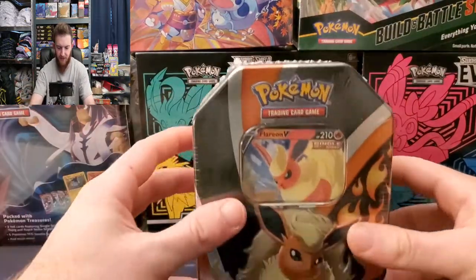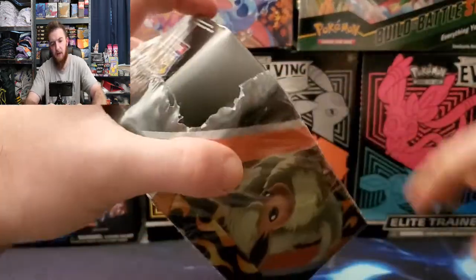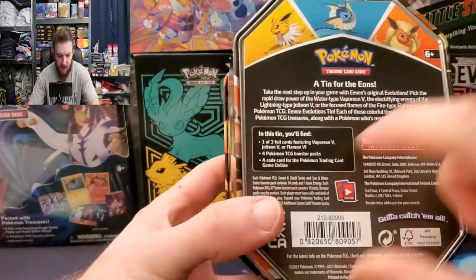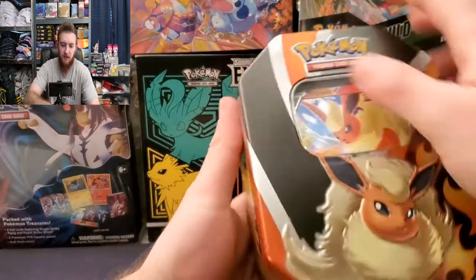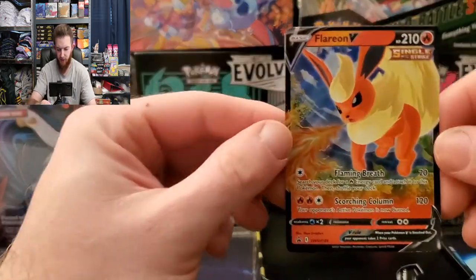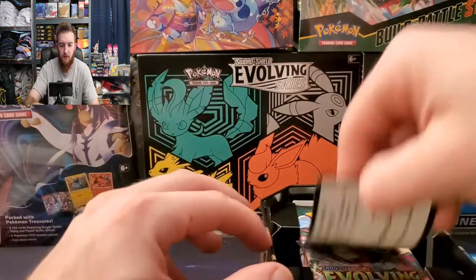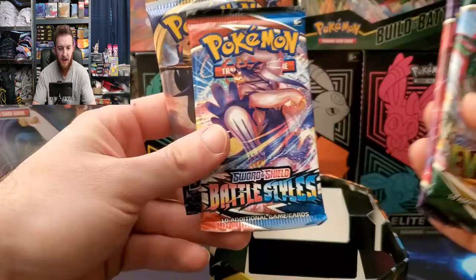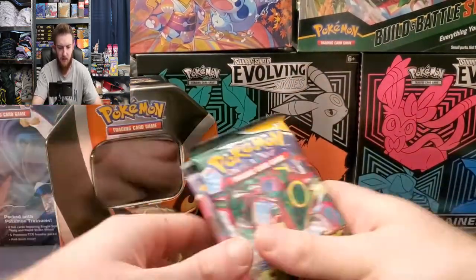The Flareon V tin - they're wrapped good, here we go. We get Flareon V, we get the three Eevee evolution V cards, four booster packs, and a code card. Very cool tin, very nice - different little setup here of how they're putting the cards. And there's your Flareon V promo, very cool. There's the code card for Flareon V if you want that.